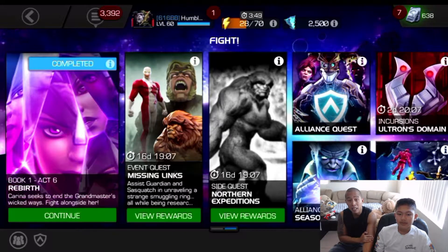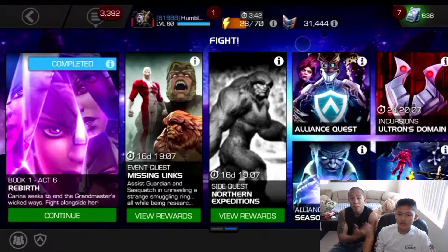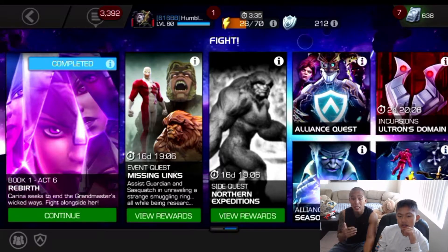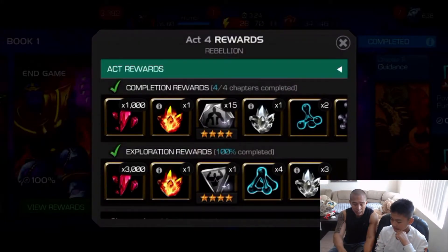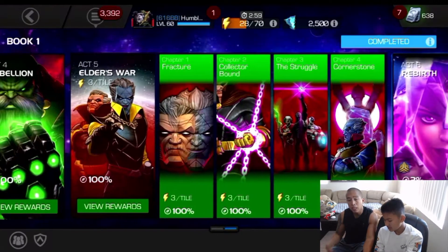Another common question is: should I 100% Act Four or go for Uncollected? Our recommendation is to go through Act Four first because the rewards — like Tier Two alphas — are pretty easy to get now. Act Four gives you four Tier Two alphas, but it is super long even with reduced energy requirements. It'll take a lot of energy refills, so go through Act Four and then go straight to Uncollected.